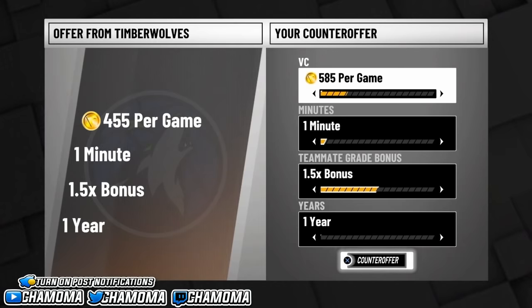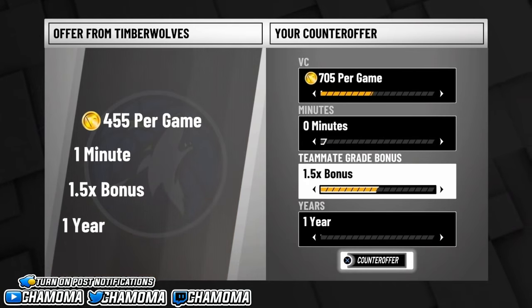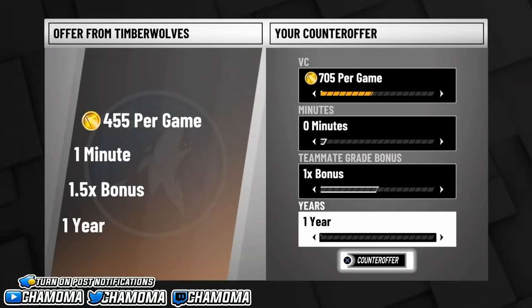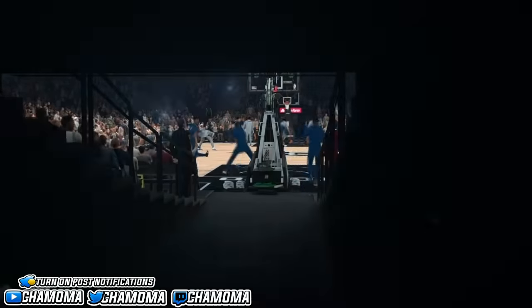I tried negotiating a few times, trying to get over 705. The best target is 705 to 710. Sometimes they won't budge, so you may have to take 700. You should put in four years, and you can toggle the one-time bonus on — if you put it on, it's going to get you extra VC.